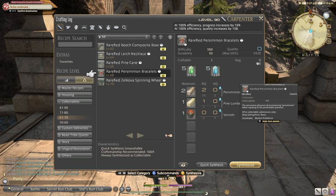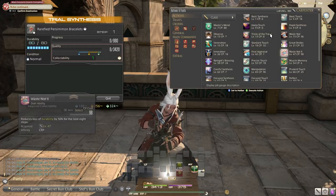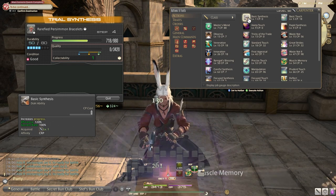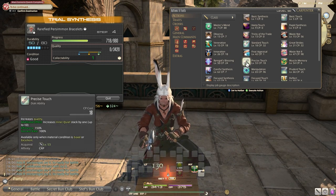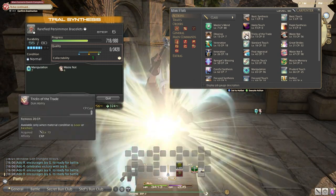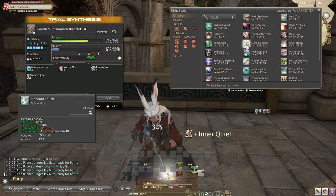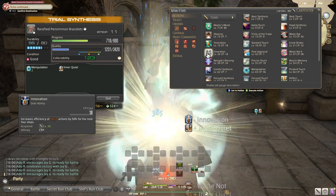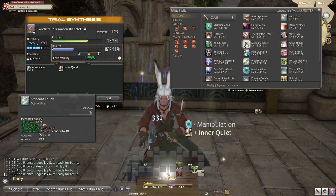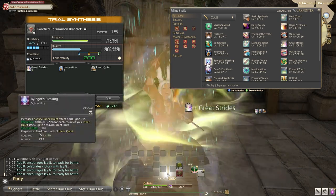This is of course determined by being above level 65 for Manipulation, but can also be done before level 65. I'm using a pretty basic opener and rotation here, and as you can see I can complete this no problem. This is without food and using basic synthesis rather than Careful Synthesis. So hopefully this shows you that you can use script gear solely and never have to upgrade your gear between leveling.